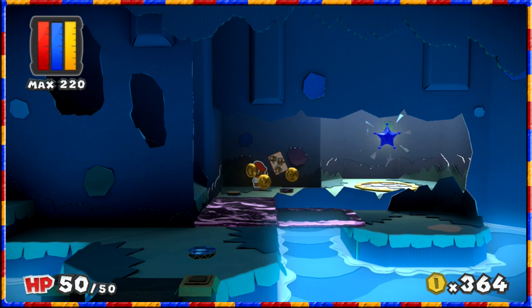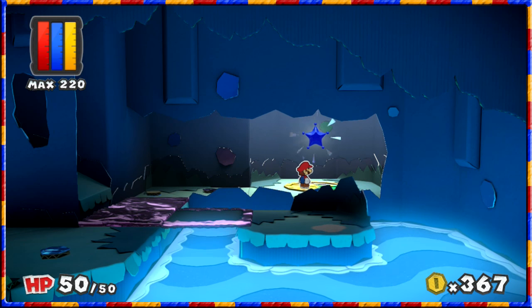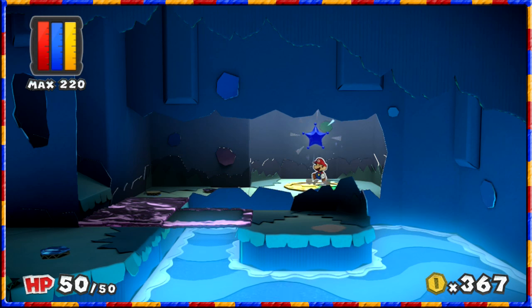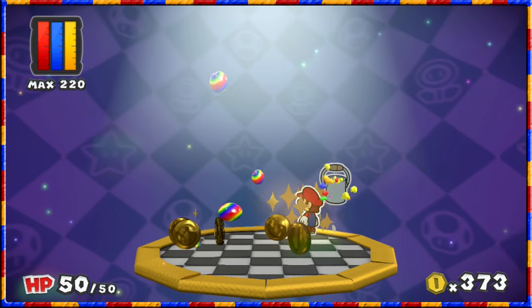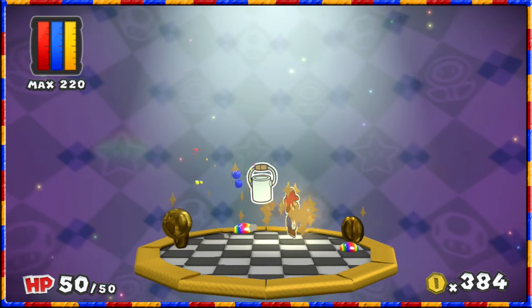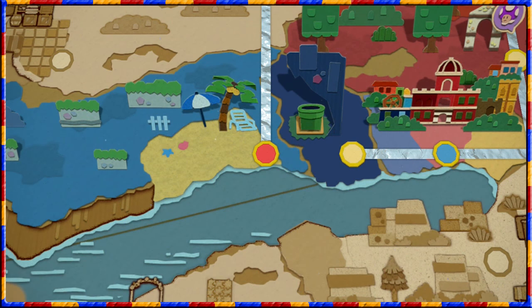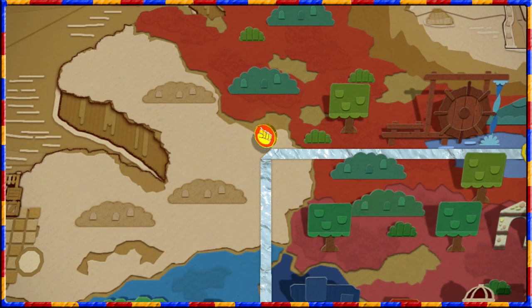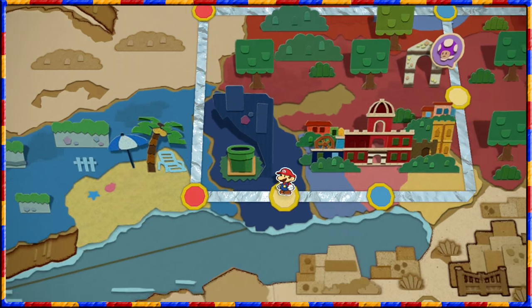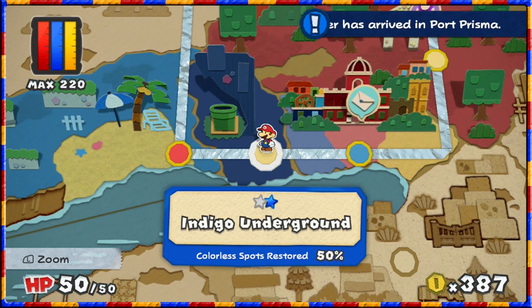There's another star apart from the star we could have got before. Is that a floor that needs painting or not? I'm confused - there are stars everywhere. We found a secondary star! Let's get moving to get this. One blue star is going to open up the way. We've got mail - among other things, the indigo underground is 50% colour spots restored.